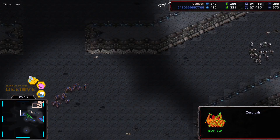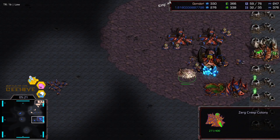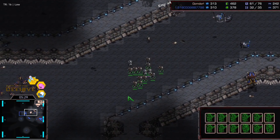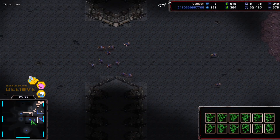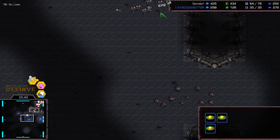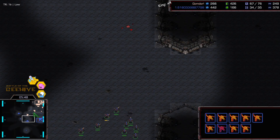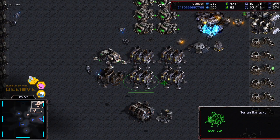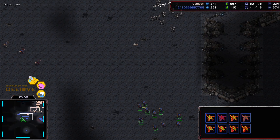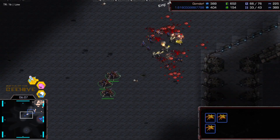He's going to lose another overlord — nope, okay, good. Looks like he just got scanned. He's not getting a second gas, so I don't know exactly how effective this will be — though he has nine workers on minerals, so he's purposely going for a very aggressive build. No queen's nest so far, and no hint of any hydras. Lurker upgrade should be done around now — there they are. I wonder if he's going to try and bait Gomdor into attacking with stop lurkers and then counter, because the zerglings are fanning around the back of the map.